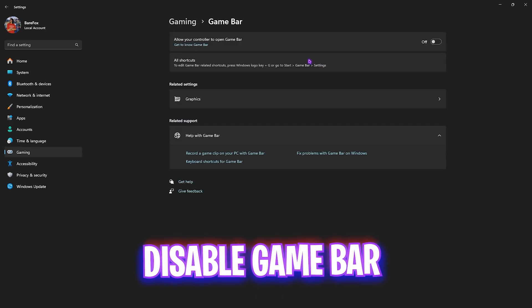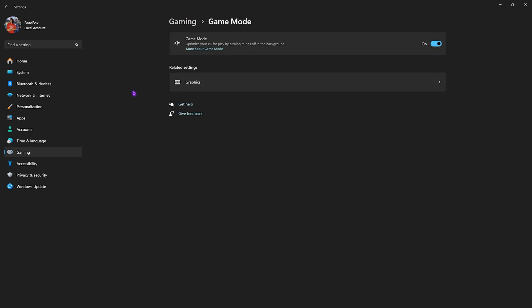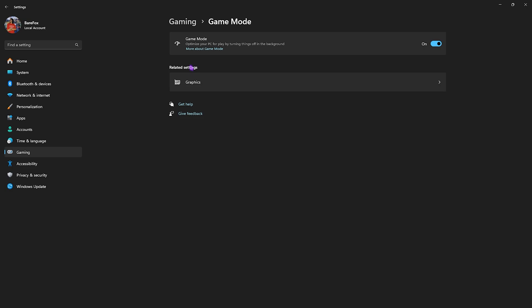After that, go down to Gaming, head over to Game Bar, and turn this thing off since it is an overlay service — keeping it on would not be beneficial in your games. Then go back to Gaming, head over to Game Mode, and turn this thing on. It will help optimize your PC by turning off background applications, allowing your PC to save computation power and improve your performance.